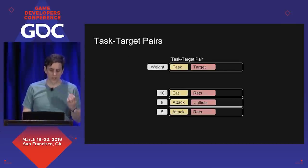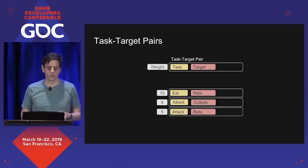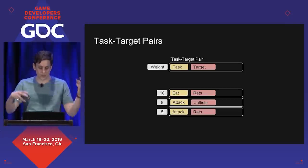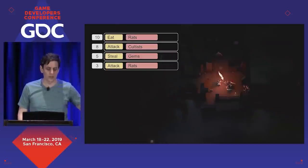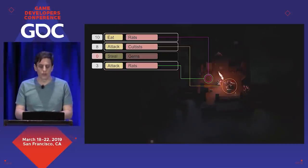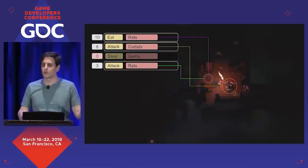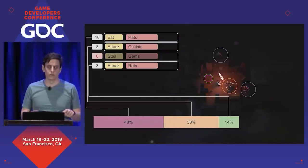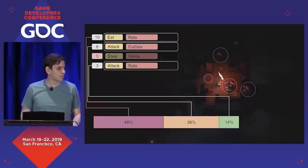The second question is: what do we do? We built the concept of task-target pairs — basically a verb and a noun, like eat rats or attack cultists — and you weigh those against each other to create a full configuration. We look around and check if targets are available for our configuration — no gems, so we can't do that task. It's not just whether the target's available; there are other considerations like cooldowns or recent player actions that feed into the weighting. Then we take all remaining task-target pairs and do a weighted random choice, which creates decision variety while still being bounded by the configuration and weights.